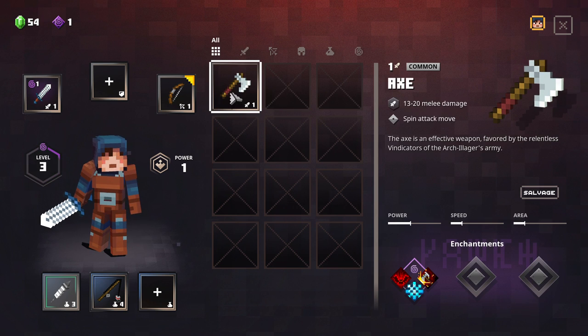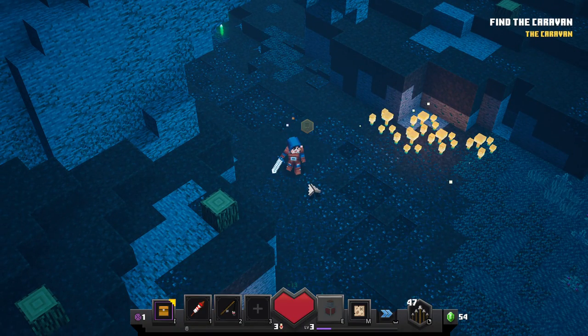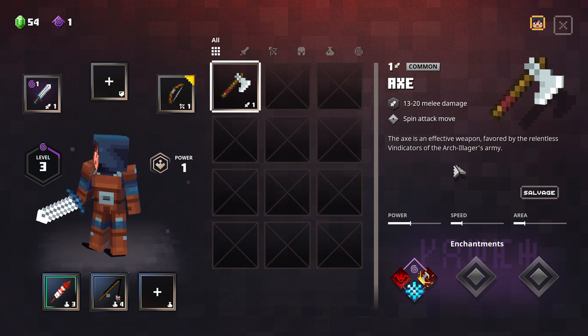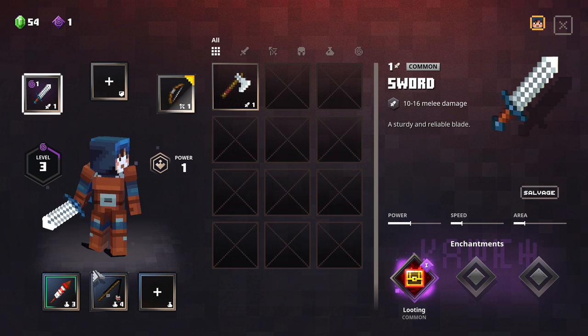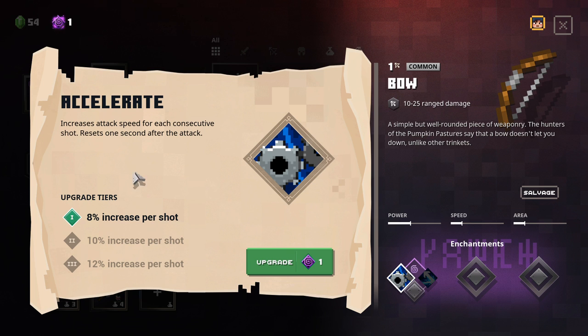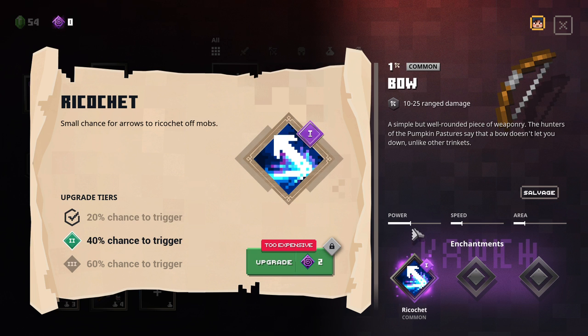Now I believe in all the chaos, if we just go into my inventory, I did get an axe which does 13 to 20 melee damage. This only does 10 to 16, but I think it might attack more. I think we're just going to keep going with this and — can't get another enchantment on that, but we can get something on here. Ricochet or accelerate — increases attack speed for each consecutive shot, or ricochet gives a small chance for arrows to ricochet off the mobs. We're going to get that.